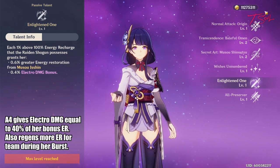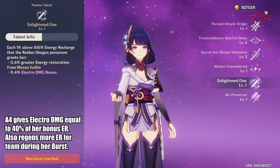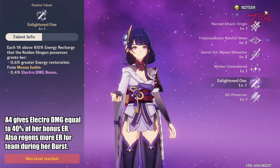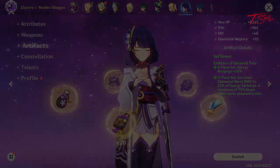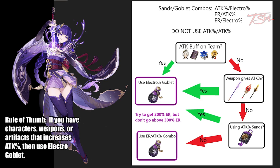It also generates more energy for your team during her burst. Thanks to her Ascension 4, both an attack percent and electro percent goblet works. The best main stat will depend on your team and weapons. Here's the rule of thumb: if you have abilities such as weapon passives, characters, or artifacts that increase your attack percent, then pick the electro goblet. If you don't, then go for the attack percent goblet.